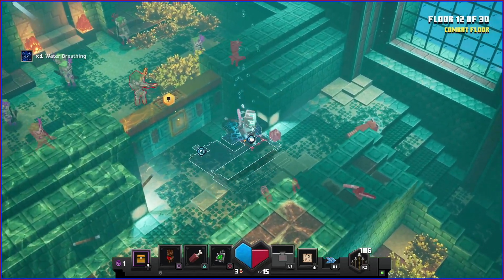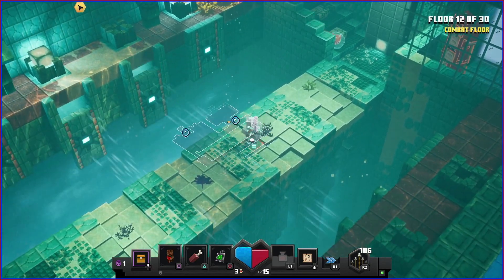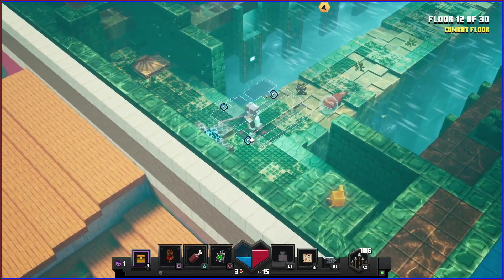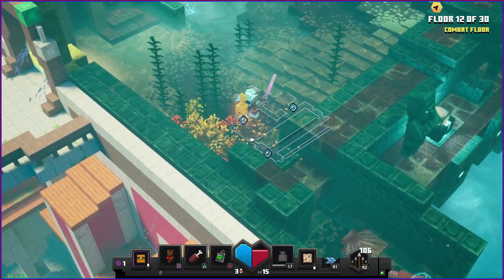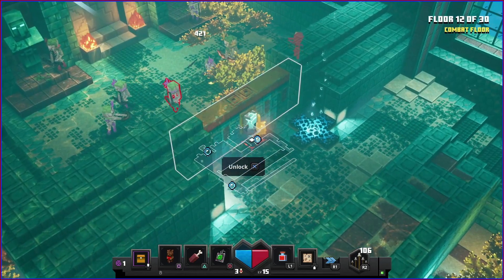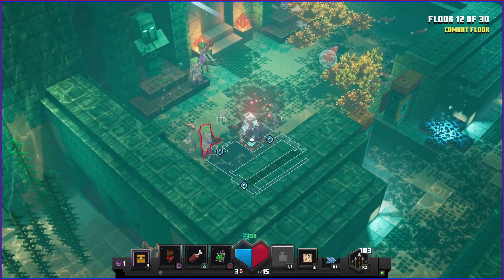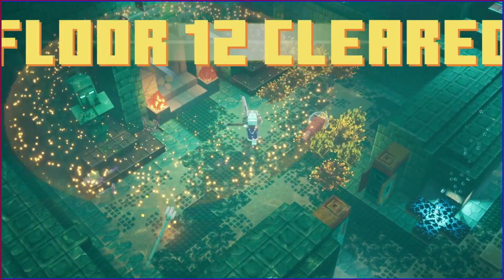Every so often there are oxygen stations you must use. Watch out for the currents - it's a bad idea to dodge roll here because you might not calculate it correctly. The arrows work at close range but if you're a bit further away they're going to slow down. All done - moving on.